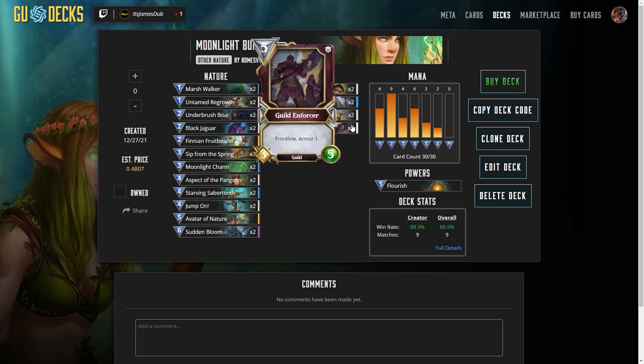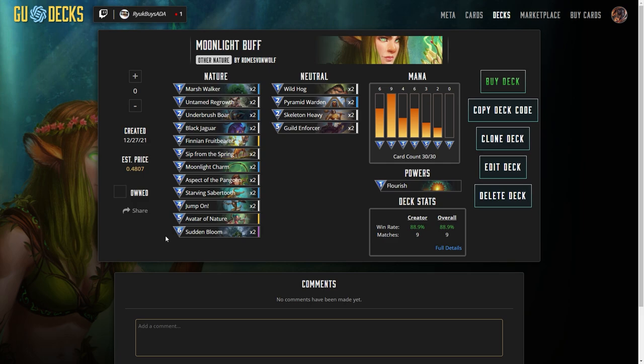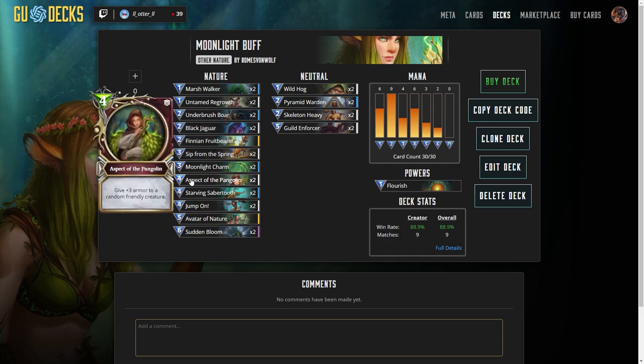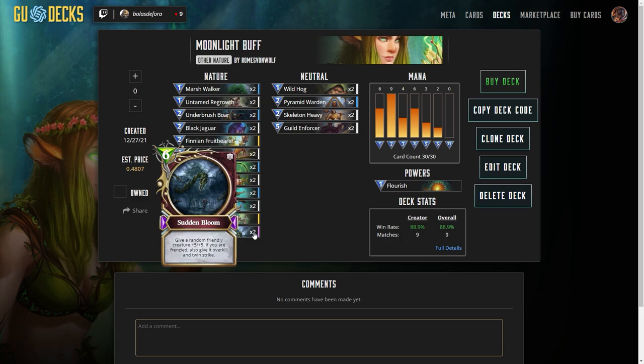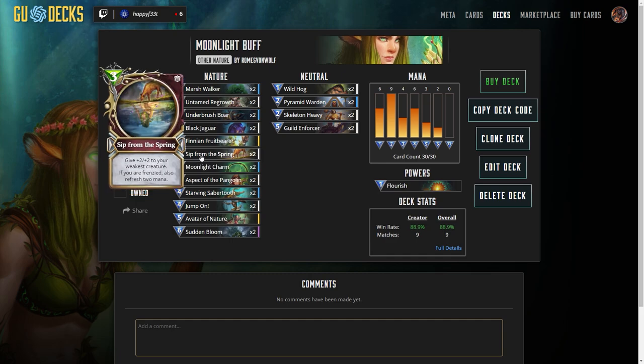You'll also notice that there are 2 of everything in this deck. Thanks to the very helpful YouTuber CopperPitch, I recently learned that the way the mulligan works when you initially choose your cards at the beginning of the game is like this: basically when you send a card back and say you don't want it in your starting hand, it actually sends back that card. Let's say you got a Sudden Bloom in your first hand — when you send back one Sudden Bloom, if you have two of them, it actually sends back both of them. So you can't pull Sudden Bloom twice.